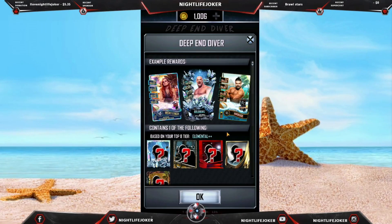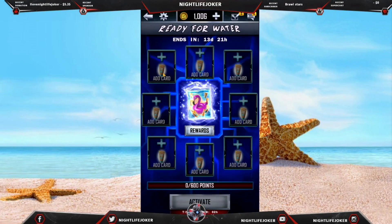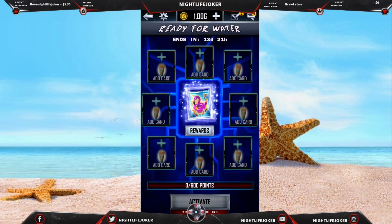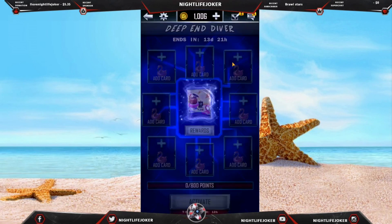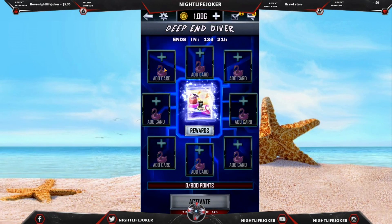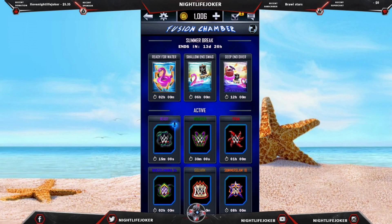Mandy Rose — this card is based on your top 8, and here is where you put your sunscreen to unlock your flamingos. You're gonna put them in Deep End Diver. Let me know down in the comments which card you want to get, and also which card did you get when you pull from your fusion. Until my next video.